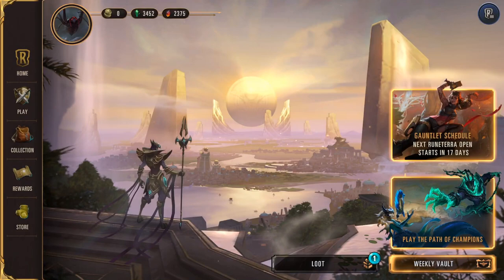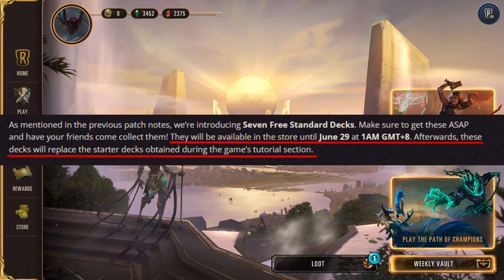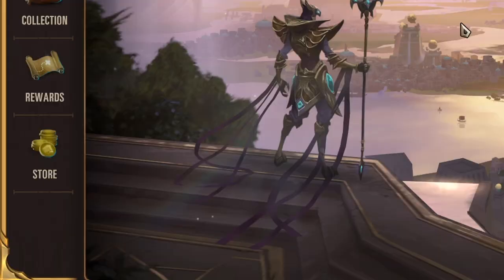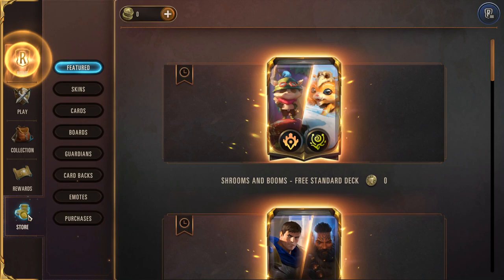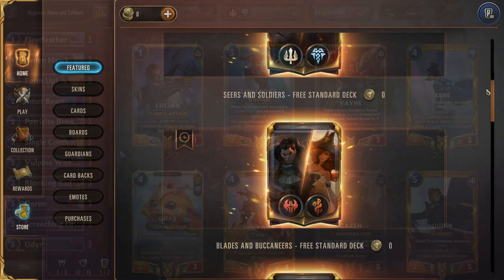You have to unlock these decks yourselves for now — this will change after June 29th, so if you're watching afterwards the decks will be automatic. For now, go to the store menu and check the featured section. A list of decks will appear for the cost of zero coins — make sure to grab them and they'll automatically be put into your collection.